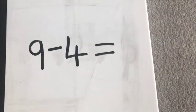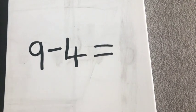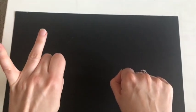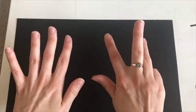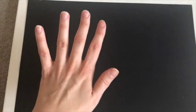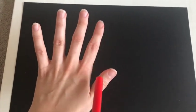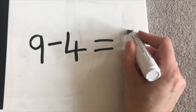Let's have a look at our next subtraction sentence. See if you can read it with me — it says 9 subtract 4 equals. So this time I need to put 9 fingers up. See if you can count with me: 1, 2, 3, 4, 5, 6, 7, 8, 9. And how many fingers do I need to take away? 4. So I'm going to put 4 fingers down: 1, 2, 3, 4. And that leaves us with our answer — count how many fingers are left: 1, 2, 3, 4, 5. So 9 take away 4 equals 5.